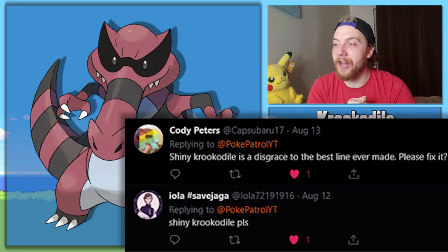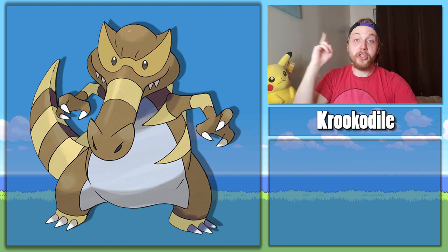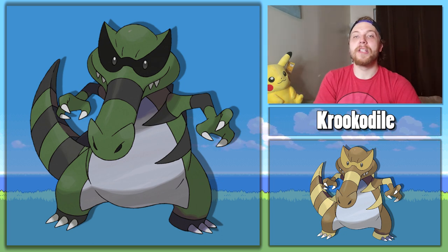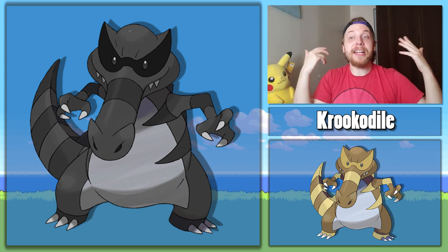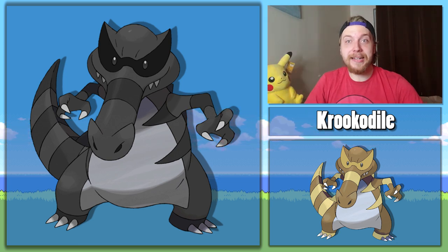Iola and Cody Peters have both asked me to take a look at shiny Feraligatr. Cody has even gone as far as to call it a disgrace. I actually had never seen what shiny Feraligatr looks like, so I looked it up. What the fuck am I looking at? That's so bad. Is that the real shiny? Like, I'm usually messing around when I call shinies bad but this is legit bad. I have two ideas: the first is to make his body a reptilian green because he is a crocodile, and the second is to make him entirely black because he's a Dark type. Either way I kept his black highlights because they're cool — he has sunglasses on. Why is he beige in the original shiny? Game Freak, you're bad. Shiny fixed.